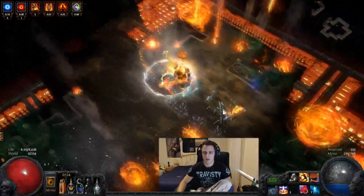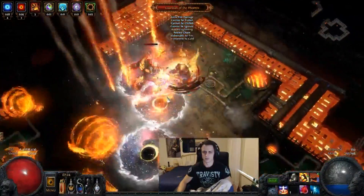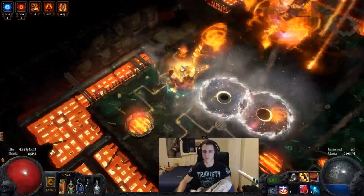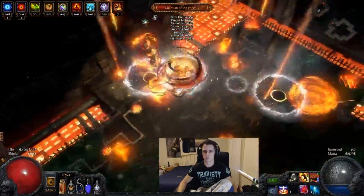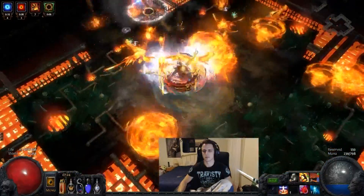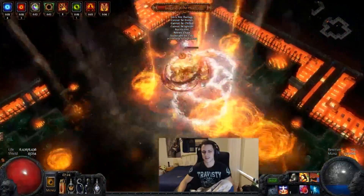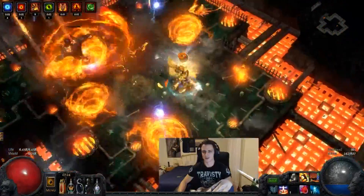That said, the boss isn't too bad if you just run around and dodge his attacks every now and again. You don't even have to dodge most of them — just the explosion. I quick swap between ball lightning, frostbolt, and vortex every now and again when I feel confident enough to attack without getting wrecked by adds. It's fairly slow but still reliable.